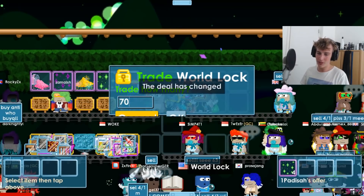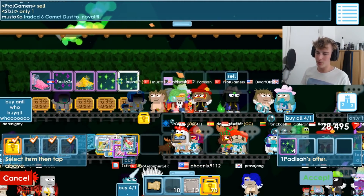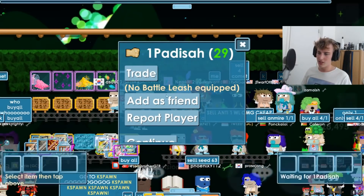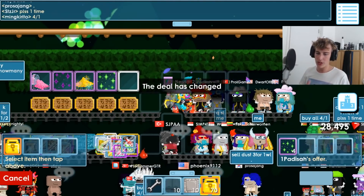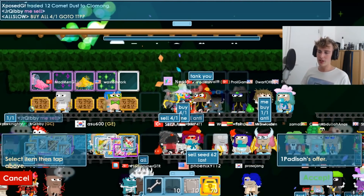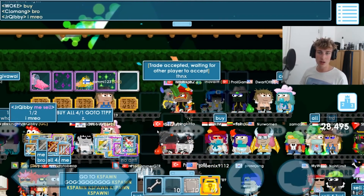Yes! Give me all of them. Thank you. That's going to take a while to get all of them. We already have about one — No! Hit me again. We already have like 120 dust in our storage and we're going to need 200 to make a seed.